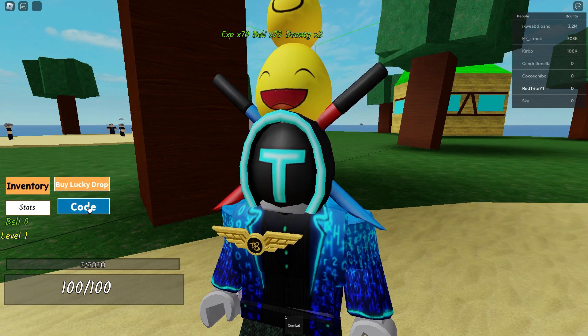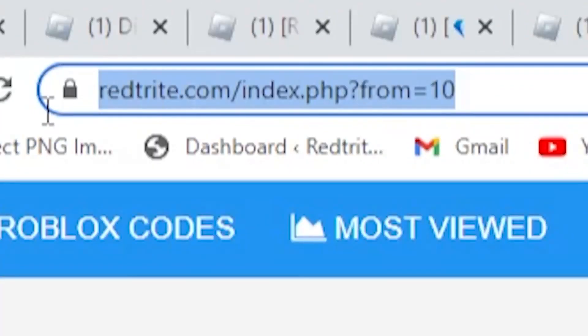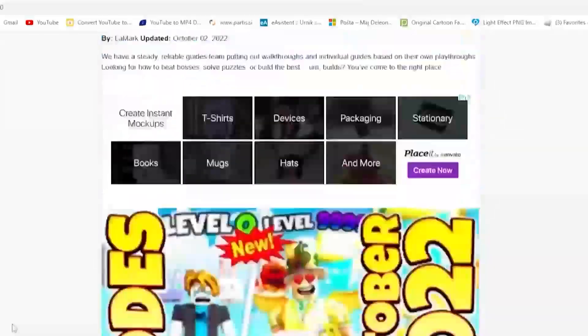So here's how you can enter codes: press on the code button and here you can enter them.